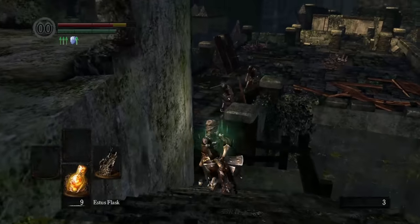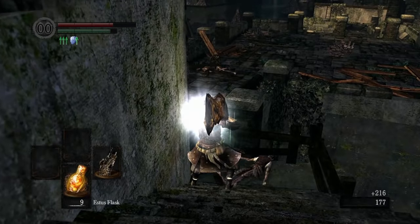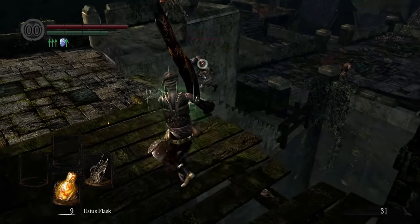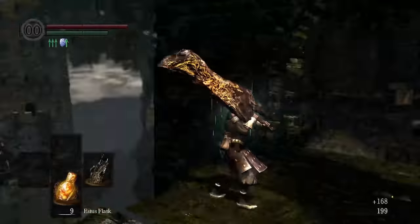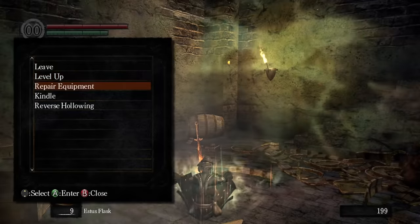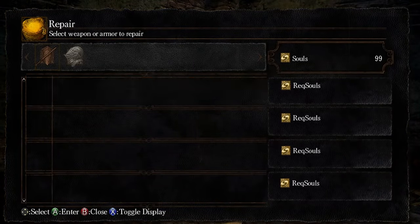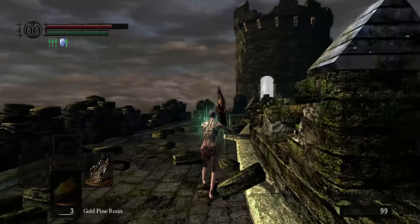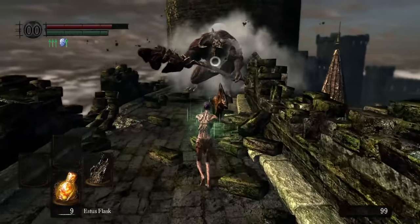Got the strength required, just need to get used to the moveset. Something worth noting is the uses. Those of you who've seen my Crystal Ring Shield run know this is going to be an issue, and for the Dragon Greatsword it's much worse. This weapon art can only be cast seven times before the weapon breaks, which means about five of those casts are going to be at full damage, while the last two will be reduced. Not great. So with that in mind, we're going to have to push ahead as fast as we can and get some more weapons to make up for our limited casts.